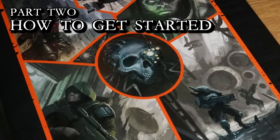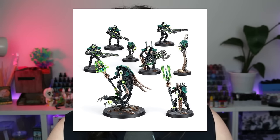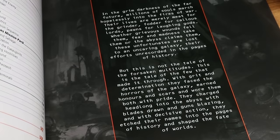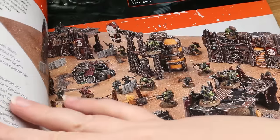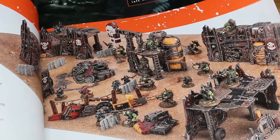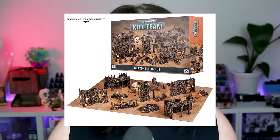How to get started. As they say in the new Warhammer community article, you're going to need the new core book, the new core token sheet — though you could sub in tokens from other games — a kill team of your choice, and a kill zone. What they mean by kill zone is a combination of two things: a set of terrain for your models to climb on and hide behind, and a 22 inch by 30 inch game mat, piece of cardboard, or even just a table with lines marked with masking tape.